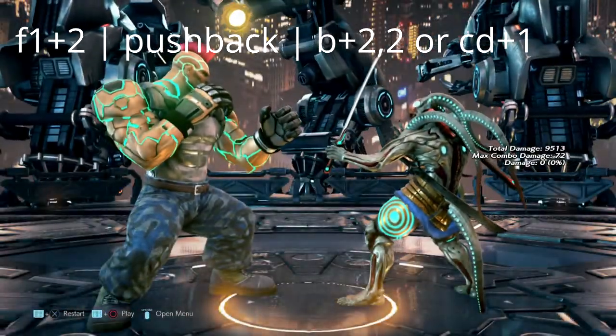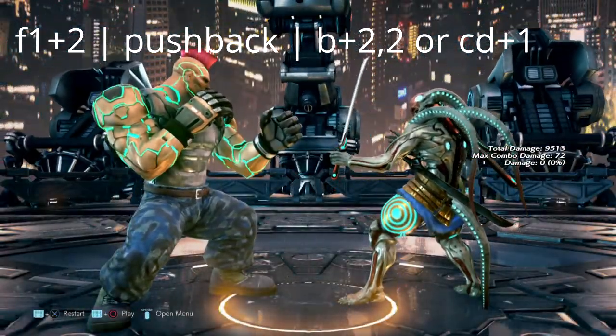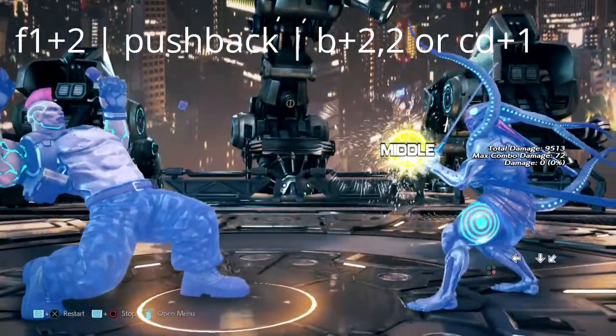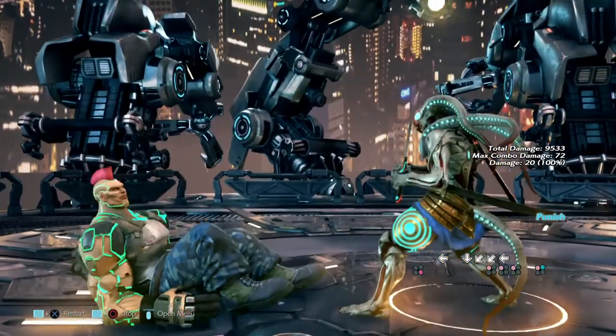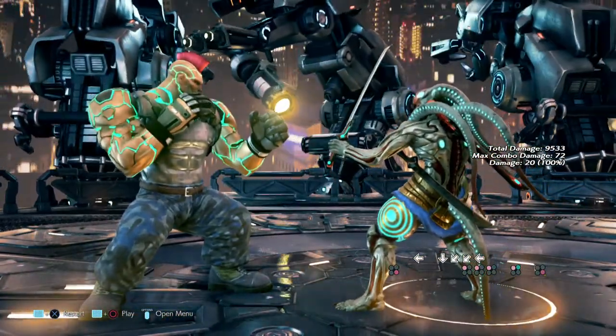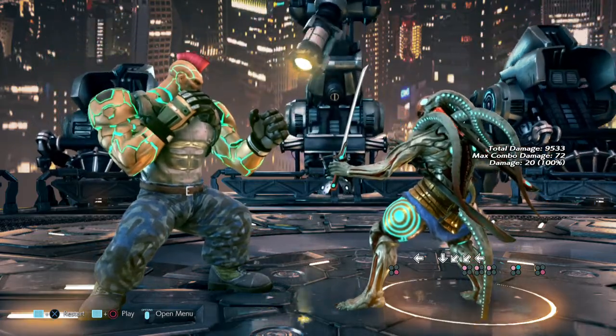The first move on our list is forward 1+2 from Jack. This move does push back — it's at least negative 15 on block. A back 2-2 would work and knock him down, but if you buffer a crouch dash 1, you can launch him into the air and get yourself a full combo from that.